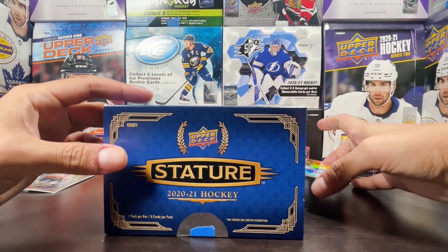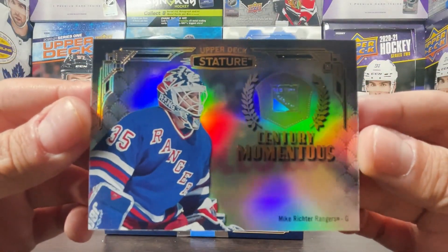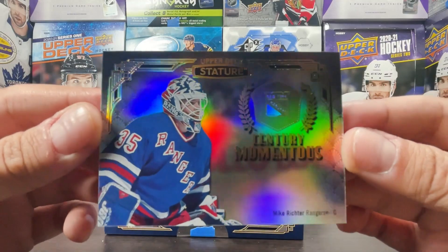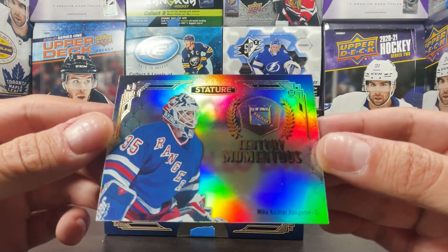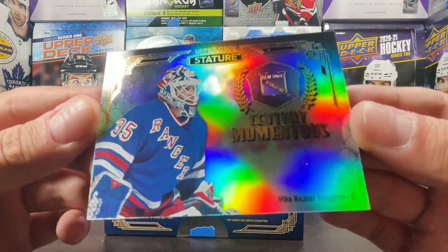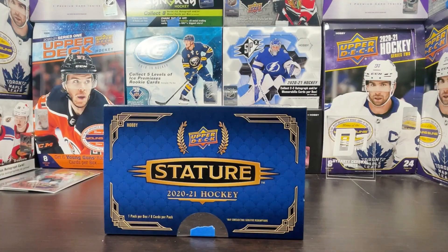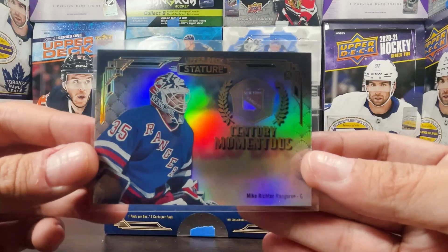It's an insert and it is a Century Momentous Mike Richter — solid name, good name for the New York Rangers history. That's Mike Richter Century Momentous. This is a base card though — base Century Momentous right there.